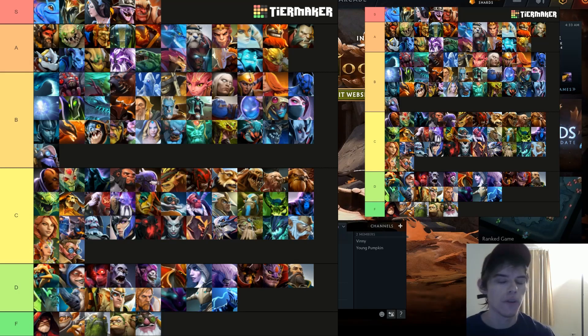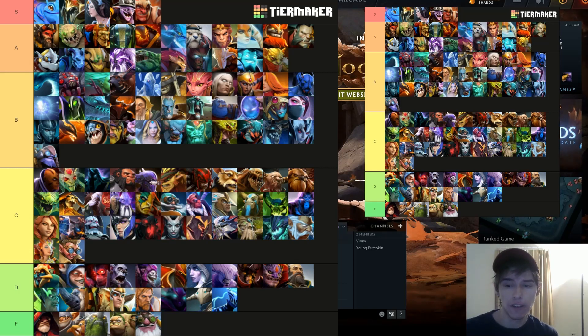Vengeful Spirit is very flexible right now — you can play her in any position. Position four probably feels the worst but it's still viable. Her Aghanim's is amazing and you have to go Aghs no matter what, even as position five — it's like a built-in TP. Playing her as an offlaner feels really nice too, being a huge aura god that's just not worth killing because you instantly respawn.